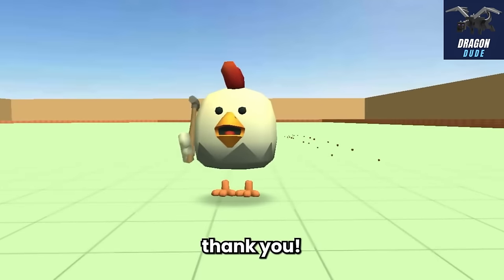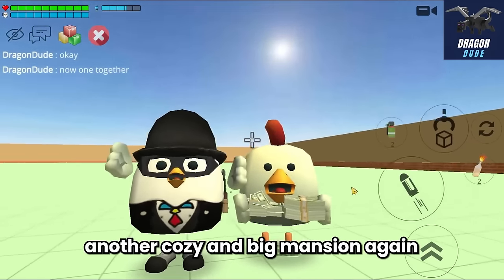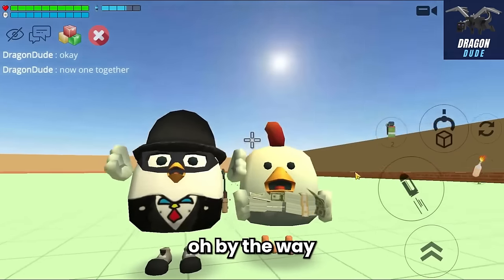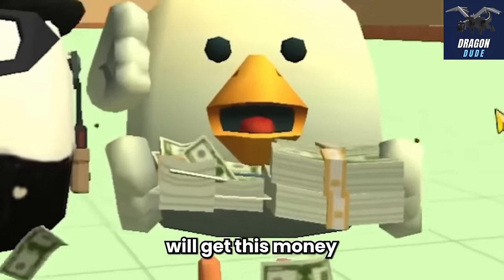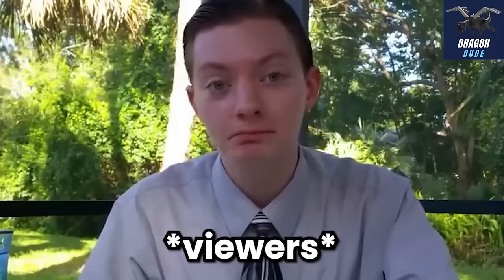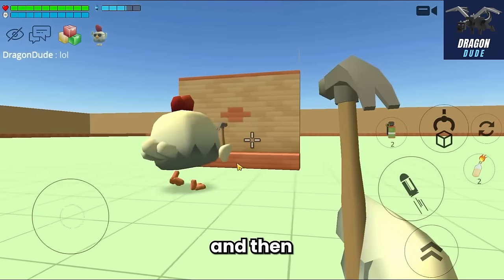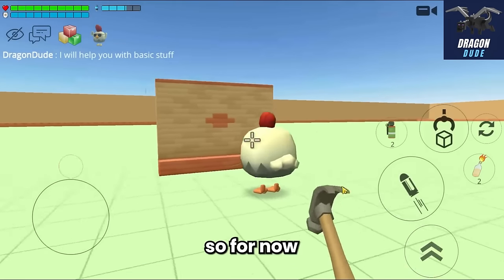Today we're going to build another cozy and big mansion in Chicken Gun. Without further ado let's get started! By the way, everyone watching till the end will get this money - nah, I'm just kidding, I'm not Mr. Beast. My disappointment is immeasurable! So Crunch will start building first, and when he needs some help I'm going to help him ASAP.